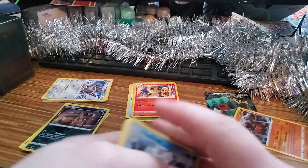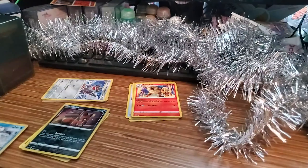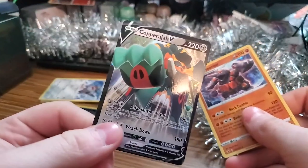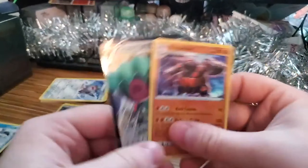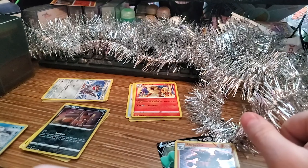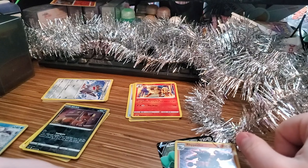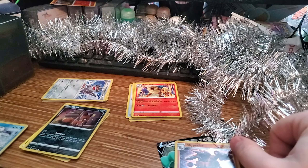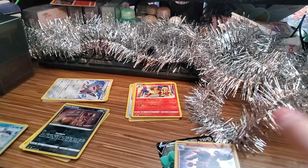So it looks like for today, the only noteworthy pulls are our Copperajah V, our Jumbo Copperajah V, and our Rhyperior Holographic. Thank you everybody for watching, thank you for joining me for the 12 Days. Hopefully you stay for the last two — we got some Champion's Path stuff coming up for the next two days. Hope to see you then, see ya!